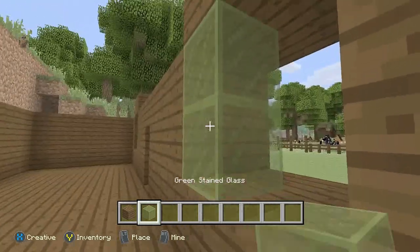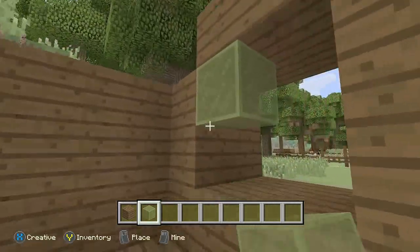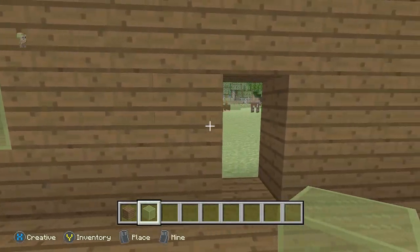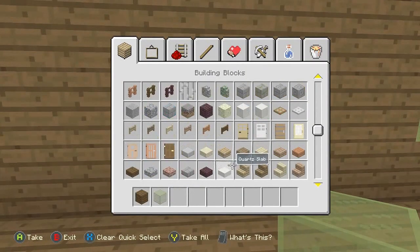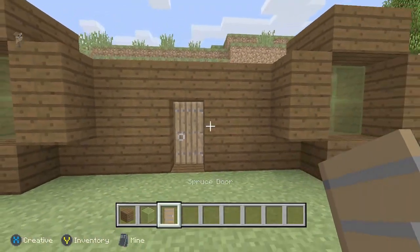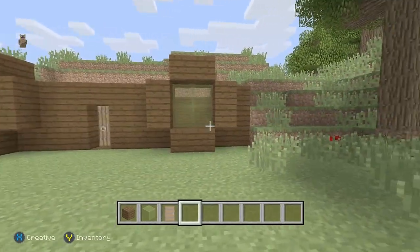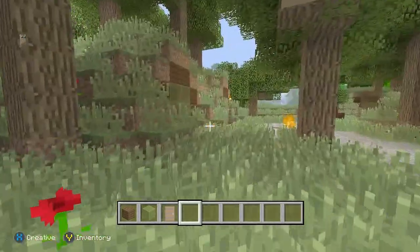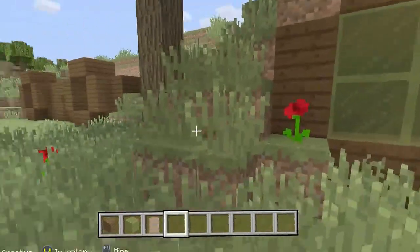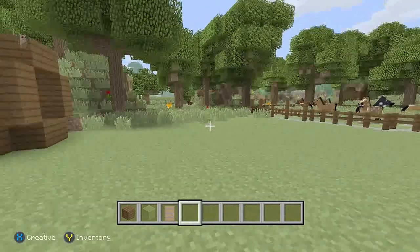Now we are going to get the green stained glass and just put it in just like that — here are the eyes. You can choose any door as well. I'm going to use this door because it looks more like a jungly kind of look. This is what it looks like outside when you do the door. I put the glass on this side so it doesn't stick out, but it looks way better like this.